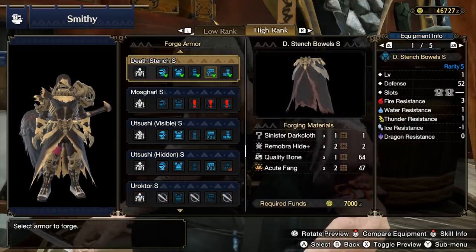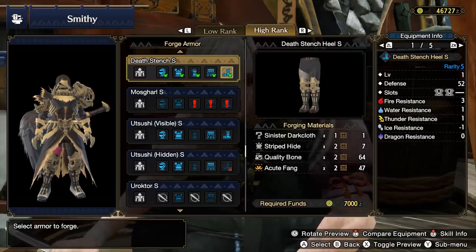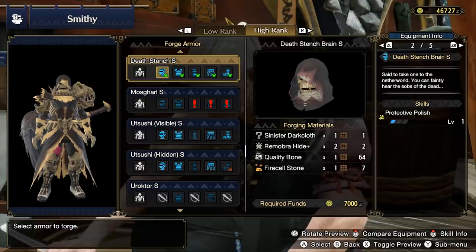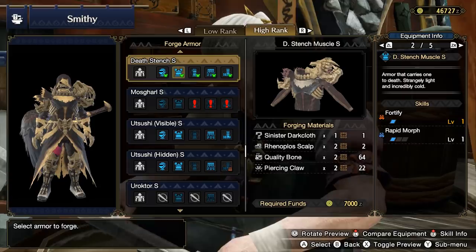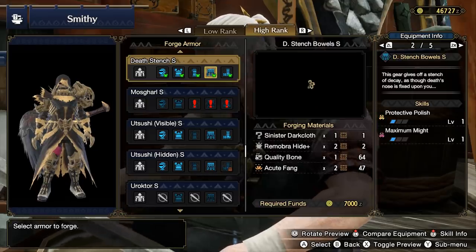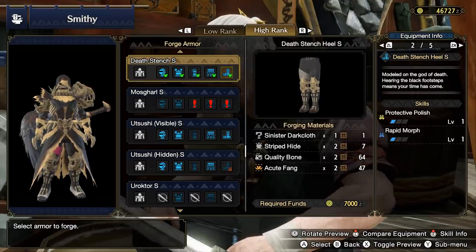From the Sandy Plains, there is the Most Sinister Cloth, which unlocks the very familiar Death Stench armor. Maximum Might is very valuable for a lot of weapons. Rapid Morph is obviously great for Switch Axes and maybe Charge Blades. Protective Polish is fine. Fortify is fine. And it just looks very, very damn cool with a fairly good amount of slots as well. There are definitely pieces here — like the two Maximum Might gloves — that are going to see a lot of usage.